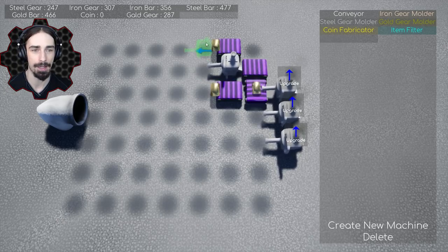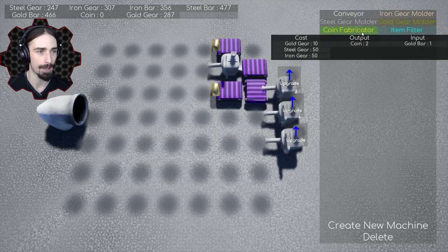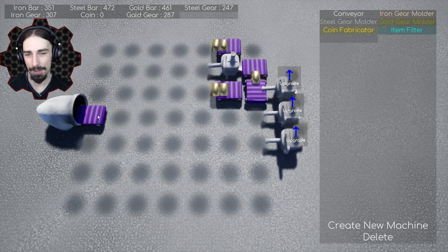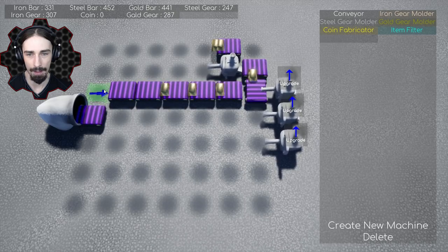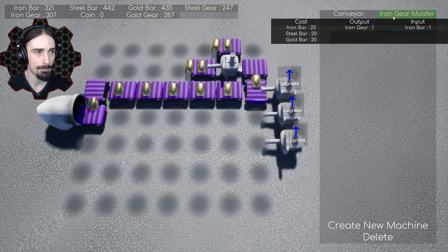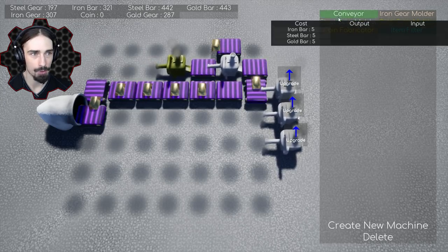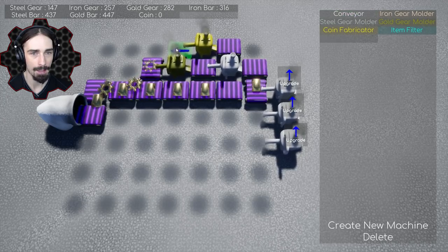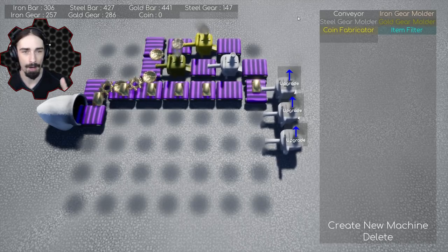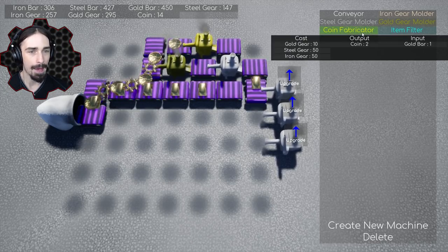Now we need gold bars going as raw bars, converted into gold gears, and going into the coin fabricator. I'll have standard gold bars go straight to the conveyor, add a conveyor in front, put the gold gear molder here to produce gold gears going back onto the track, and have the coin fabricator right there feeding into the receiver. Now we have gold bars, gold gears, and gold coins all being fed in. The gold has to go into three different forms, which is the most complex part.